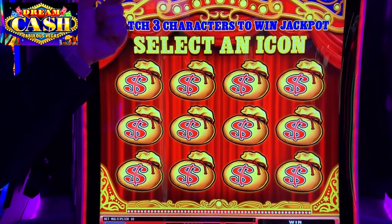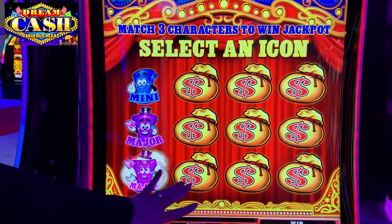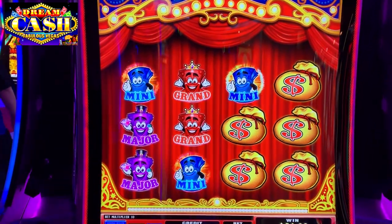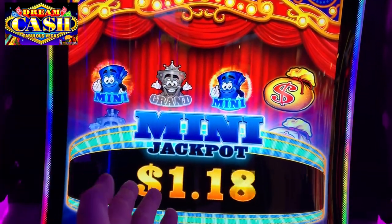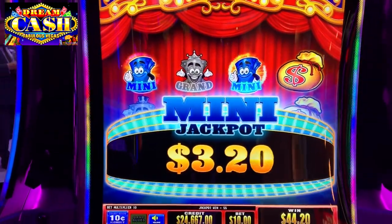We revealed a golden ticket and that's going to give us a jackpot chance. You're just going to pick, and if you reveal three that match — we get the mini as usual. Now that is a predetermined outcome, not one that's pure pick.